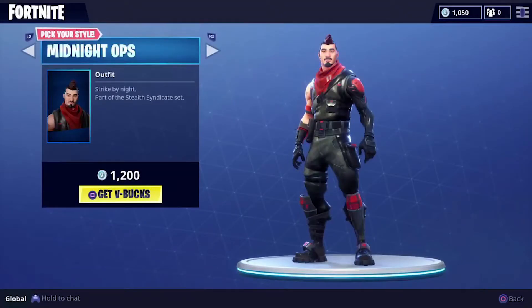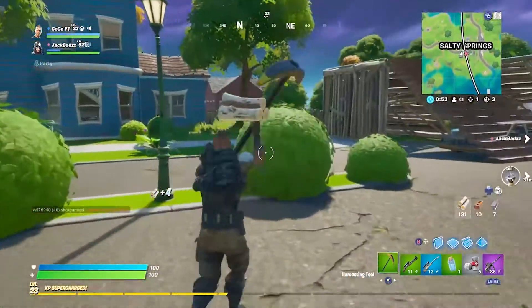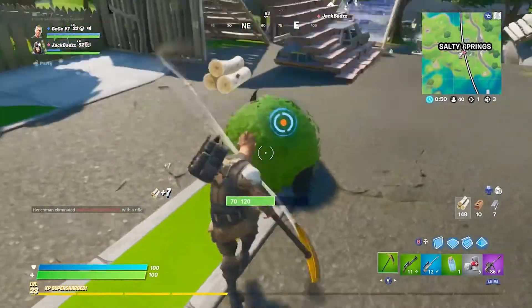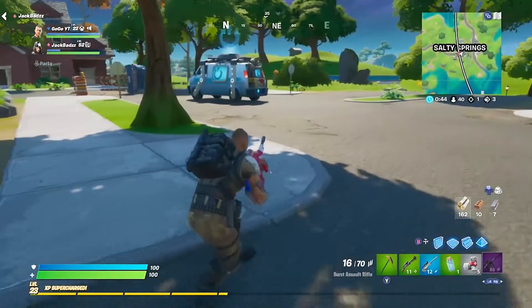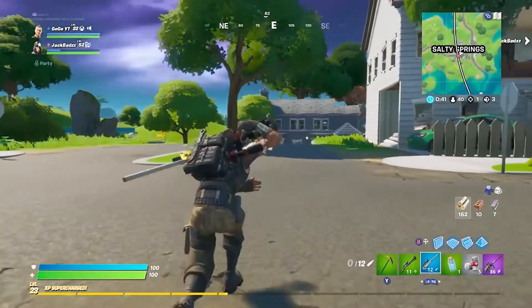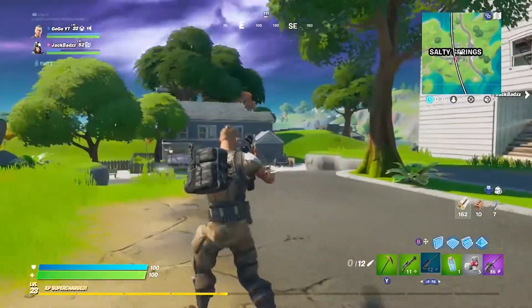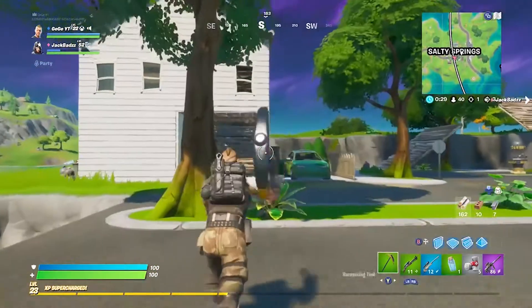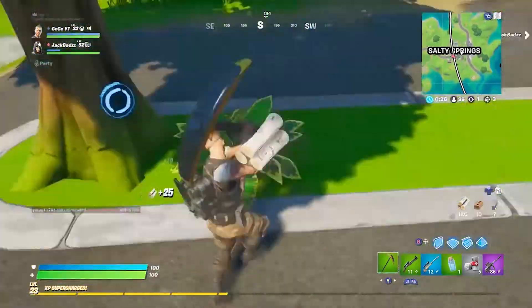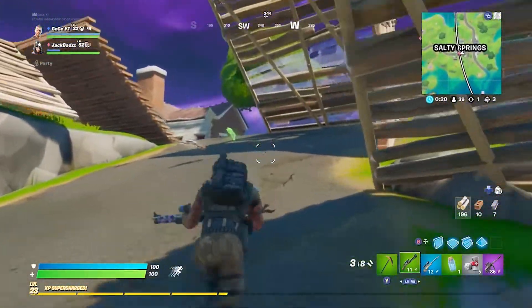For the top 3, starting at number 3 is a not-so-rare skin anymore due to its recent comeback, but it definitely deserves a mention — the Diecast skin. Another blue skin for 1,200 V-Bucks, it appears to be a robot in an army suit. I'm not certain whether Diecast can make another appearance in the item shop, but I remember when people would literally flex it for being fairly OG. I regretted not buying it originally, but now that more people have it, it's not really as rare as it once was.